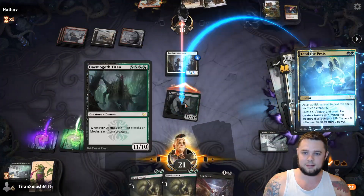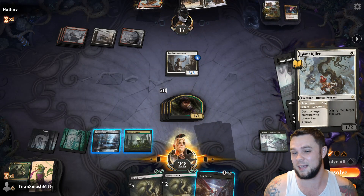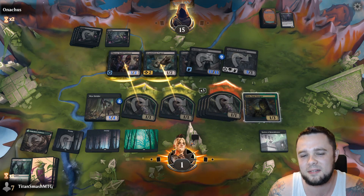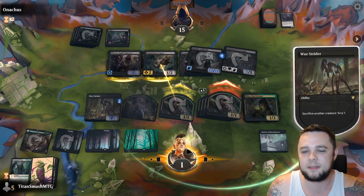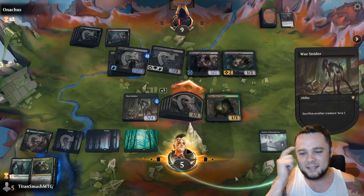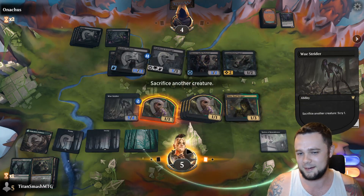Let's instead do some Tending, shall we? Drainage. By the way, that's 11 1/1s. We'll send them with these. Maybe we can get there? This is interesting. So we sack this. Actually, I think we're going to get there. Biggest brain plays. We let the damage go through. Yeah. Woo!